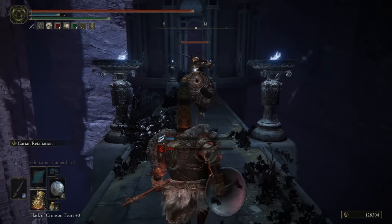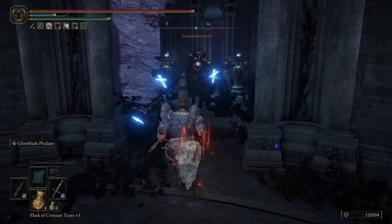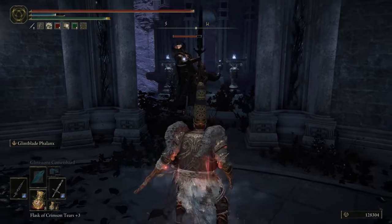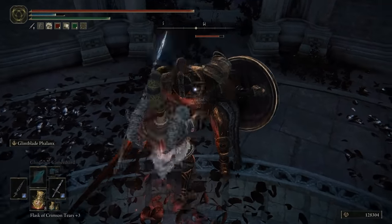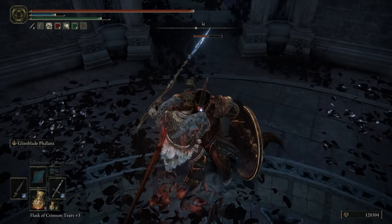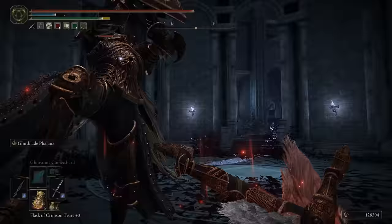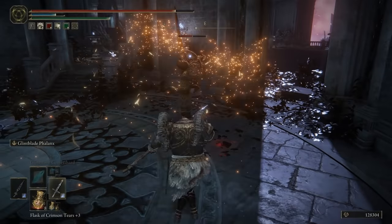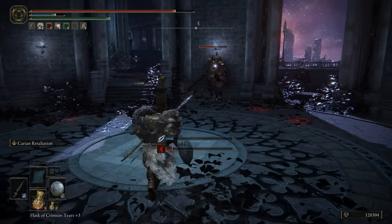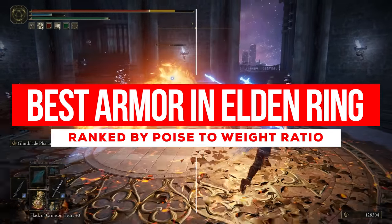Now of course, poise to weight ratio is different from absorption, which is another important aspect when choosing your armor. However, the armors here do have solid absorption, and poise is one of the most important stats in Elden Ring, especially for PvP. While we may be ranking the armors by sets, do note that pieces of each set can differ, and utilizing the most optimal set can involve mixing and matching your armor. Altering your garments can also have a large effect. So, here are the top 5 sets by poise to weight ratio.